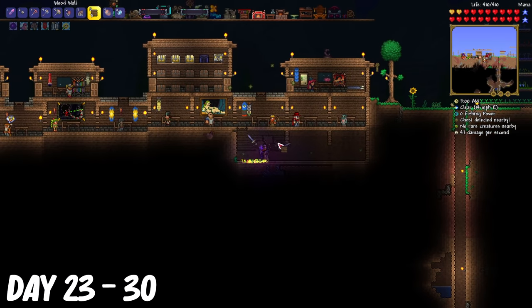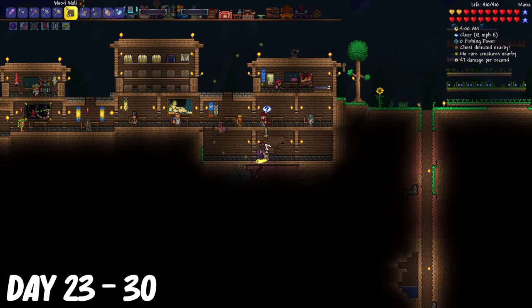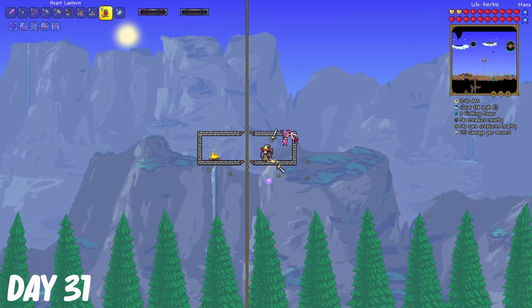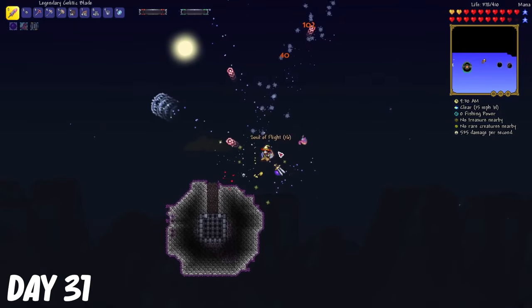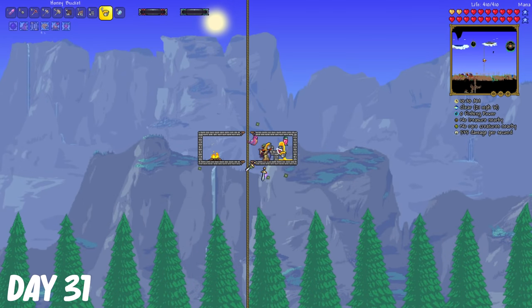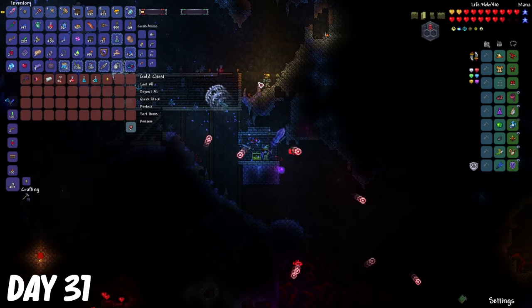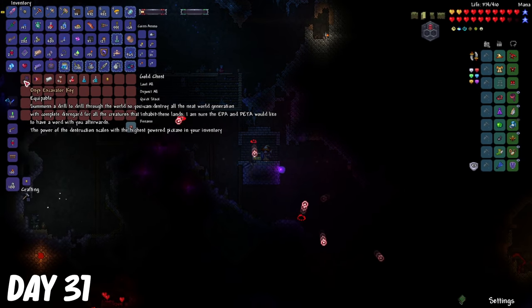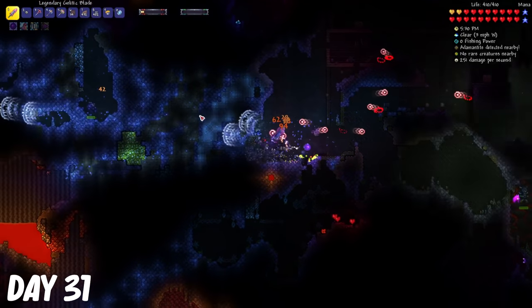I spent the rest of the night just building more houses for NPCs. On day 31, I built a little box in the sky to fight the destroyer, and then I went to the sky islands to get some souls of flight. I also added some honey for some life regeneration. While I was waiting for night to fall, I went down to do some more mining, and I actually found the onyx excavator key. It's basically a mining machine, it's crazy.